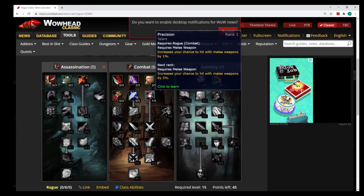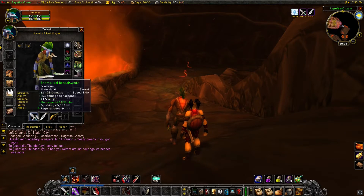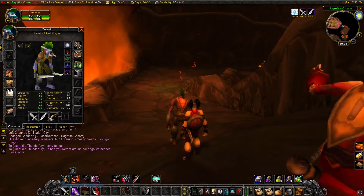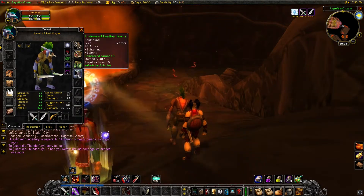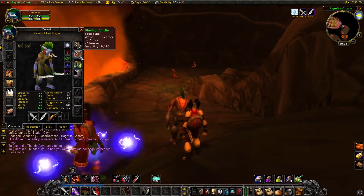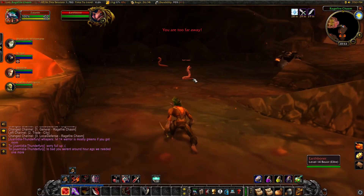At this level you pretty much miss everything. For gearing I have nothing special, just some greens and current level leatherworking patterns. For now I'm using the best and slowest main hand weapon I could find for heavier Sinister Strikes, but as we gain levels I have plans to try daggers for this phantom rogue build.